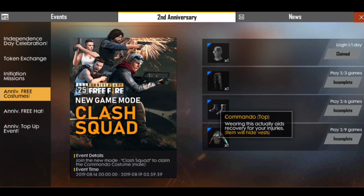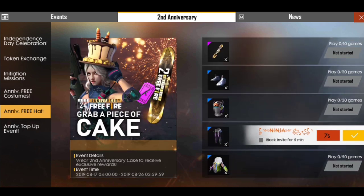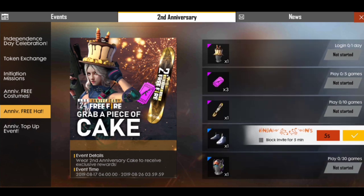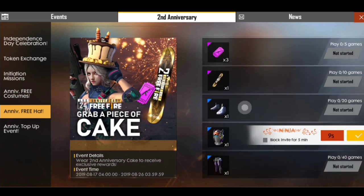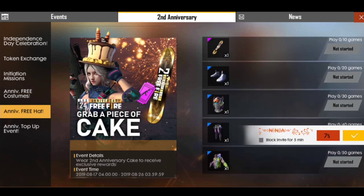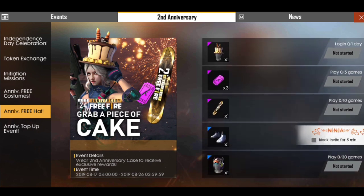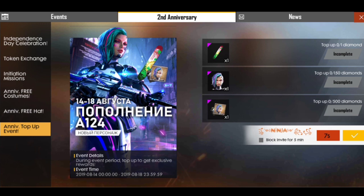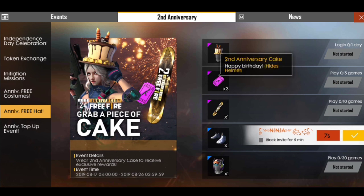You will have just 9 games to start. If you have a robotic bundle, you will have 30 games. You will have a robotic bundle. You will also have 3 weapons, and the cake cap is good.